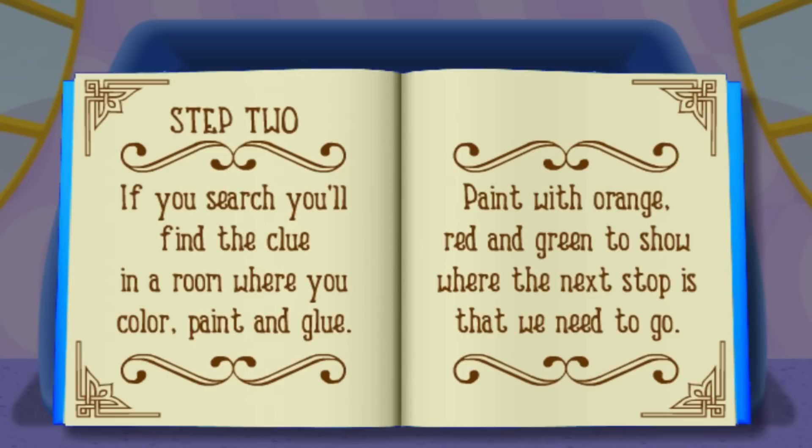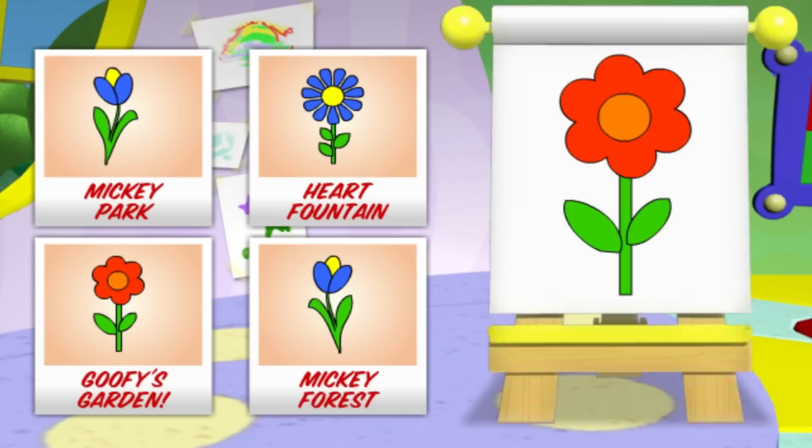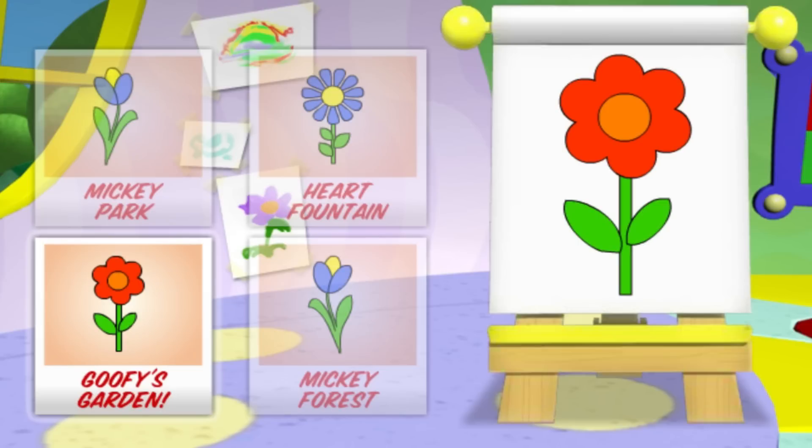Click on the orange paint to paint the center of the flower orange! Click on the red paint to paint the petals of the flower red! Click on the green paint to paint the stem of the flower green! Gosh, that sure is a beautiful painting! Now which picture matches our painting? That's it! Now let's go to Goofy's garden to read our next clue!